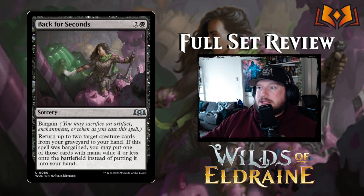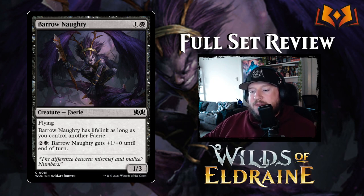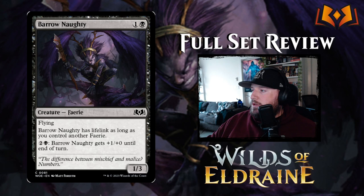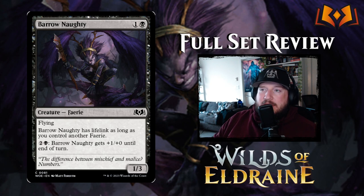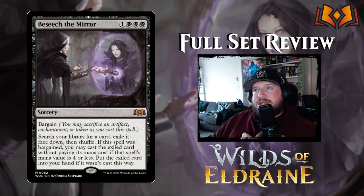Borrow Naughty costs one and a black for a 1/3 Fairy with flying. It has lifelink as long as you control another Fairy, and for two and a black Borrow Naughty gets +1/+0 until end of turn, which you can do indefinitely. If it has lifelink, pumping Borrow Naughty is very strong because you'll gain more life. The art is awesome — it's a decent card for what it's worth.